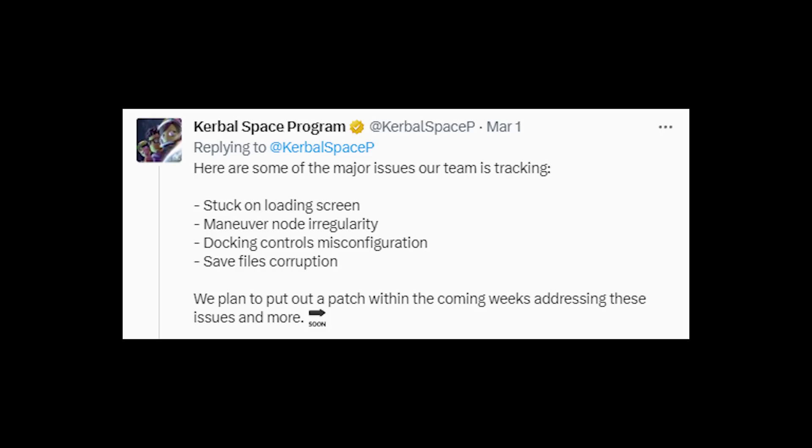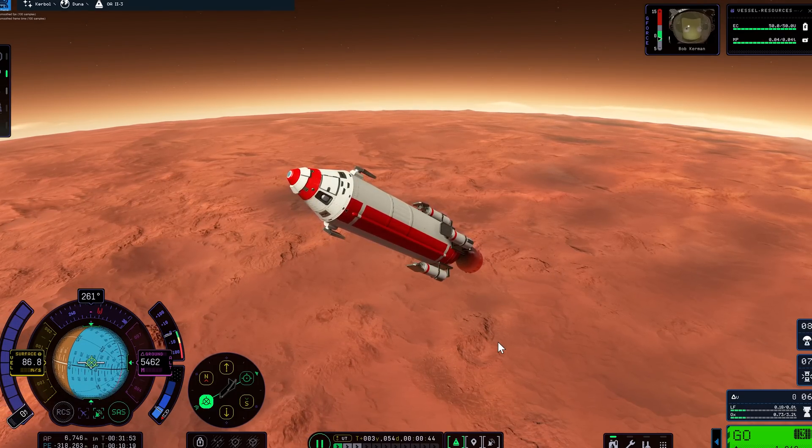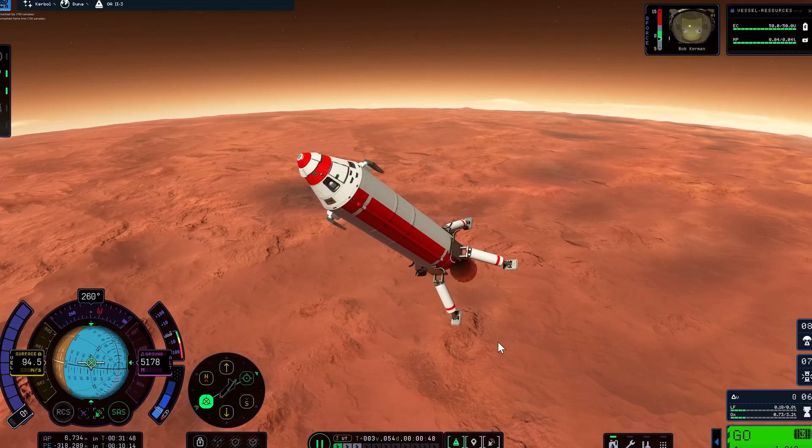Well, you may remember last week they spoke about an upcoming patch. We've now got a few more details on this, and it's still scheduled to be released in the next few weeks, so no precise date yet. The patch will include performance and optimisation fixes, some improvements and fixes to flight physics, environments, user interface, and quite a bit more as well.